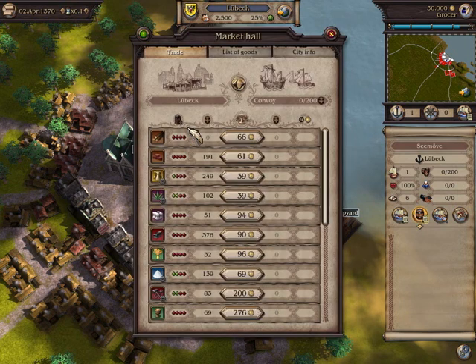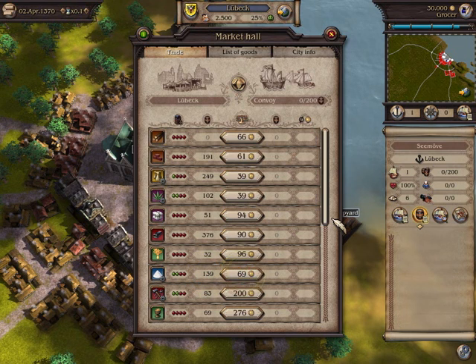Here you can trade between Lubeck and your convoy. Let us look at the commodity salt. The amount Lubeck currently has is shown in the third column. Next to it is the price.